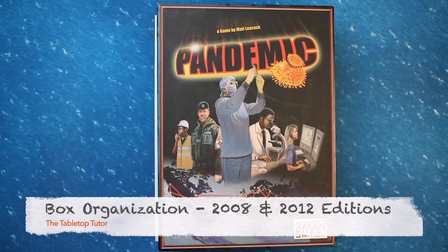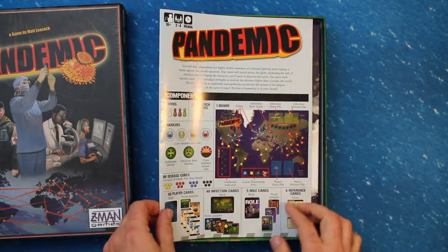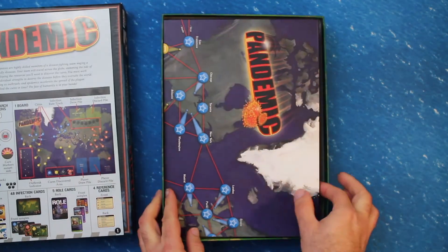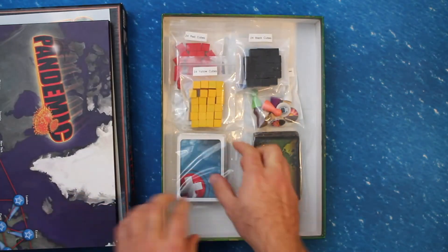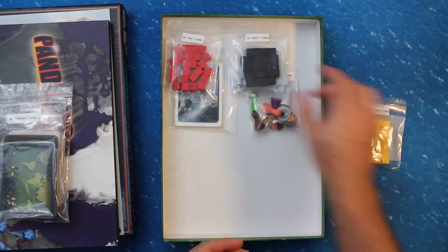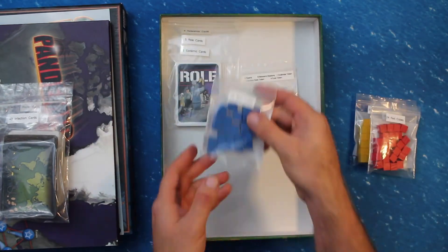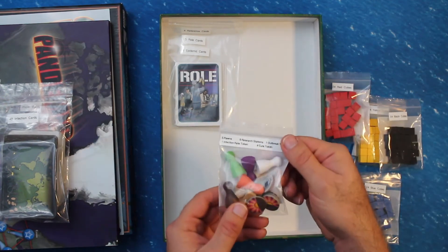Pandemic was republished as a new edition in 2013. I have included images from both editions of the game in this video so you can see how it has changed slightly in the reprinting. The 2013 reprint includes two additional roles, the Contingency Planner and the Quarantine Specialist, which were not included in the original game. Other than that, all the rules are the same between the two editions.